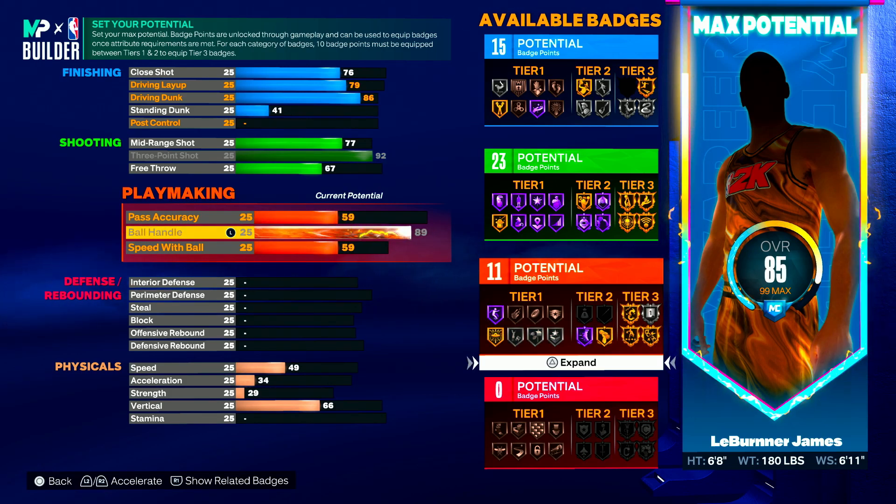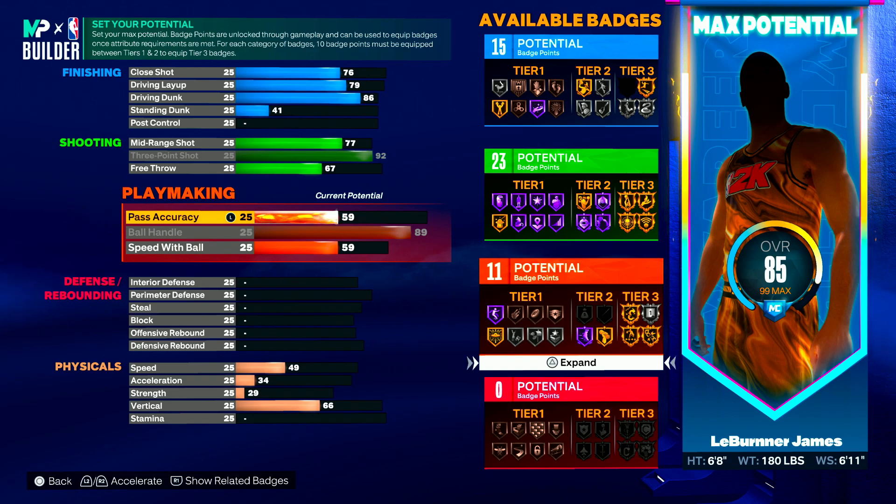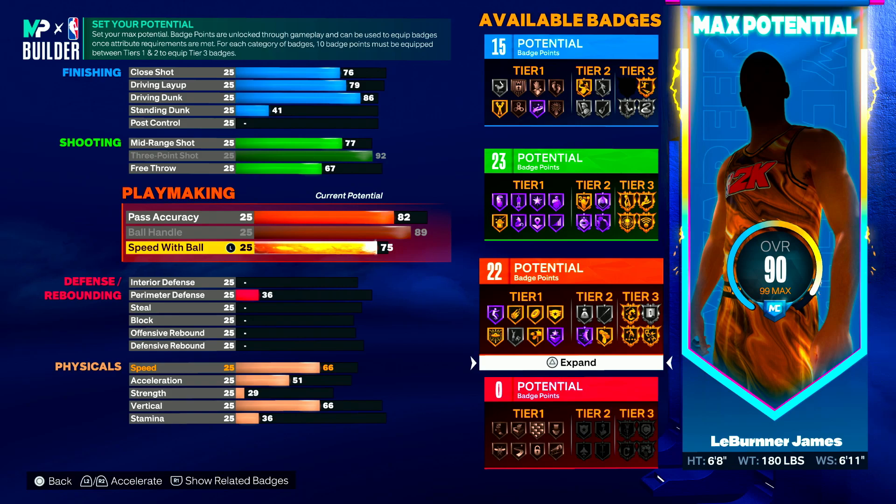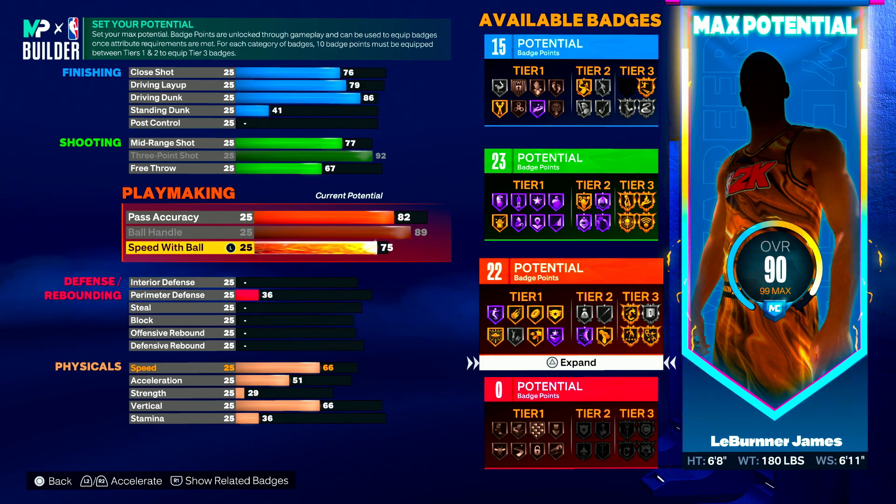I maxed my ball handling out. I put my pass accuracy to an 82 to give me that extra badge. Then with your speed with ball, you only need a 75 — you don't need to make it any higher than that. You put it to 75 and you can get the Michael Jordan dribble style, which is the fastest dribble style in the game.